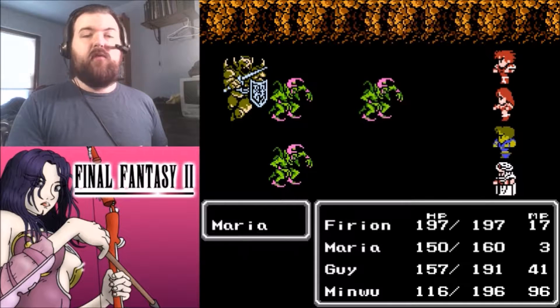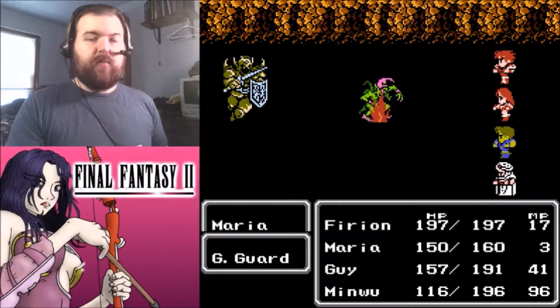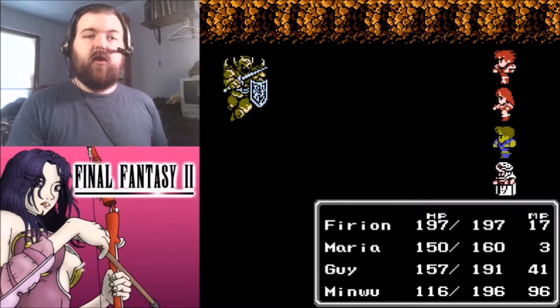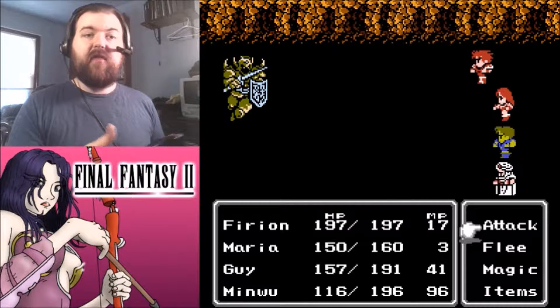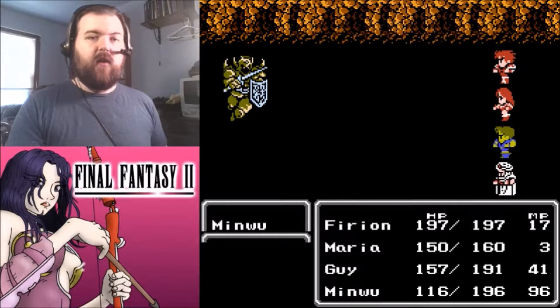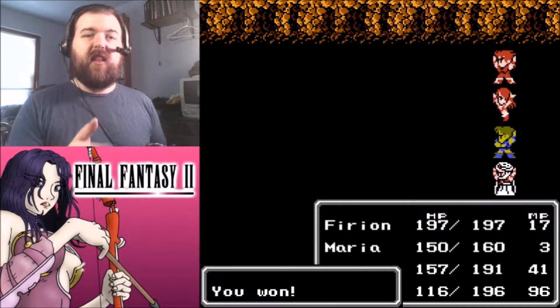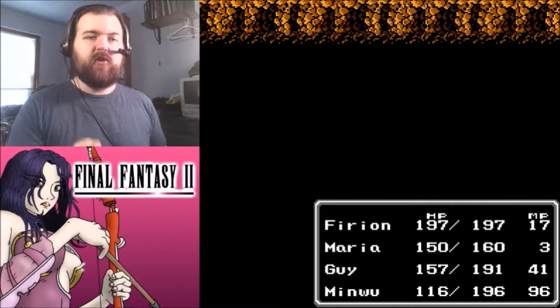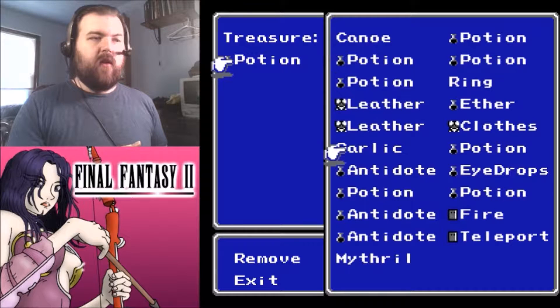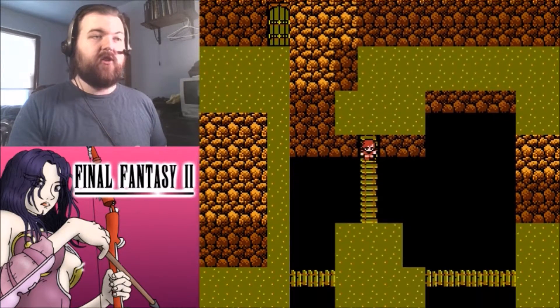There are two elements unique to this game that I don't think any other Final Fantasy uses, called Body and Mind. Spells like Stun, Blind, Silence, and Slow are Body-elemental, and almost every enemy in the game is resistant to Body, making those spells useless — so don't cast Slow or Silence. The other element, Mind, covers instant-death attacks and death-like effects such as Petrify, Stop, or Toad. Conversely, very few enemies are resistant to Mind, so you can go ahead and use those spells. Instant death actually kind of works in this game.